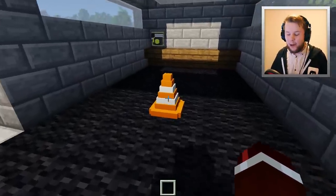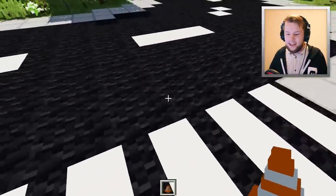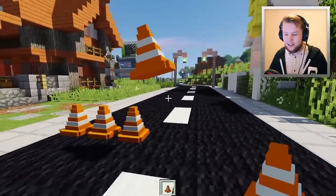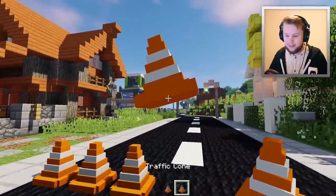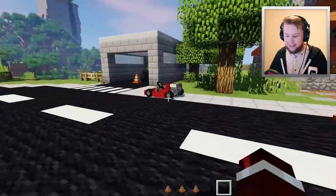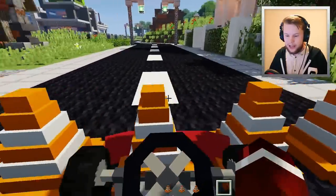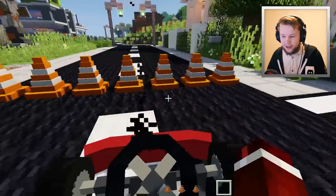Let's take this back to zero to one hundred right now. This cone has some very special properties — it can actually stop traffic. If we place some cones across the road here and get into our go-kart, you'll see that if you try to drive into them, you can't actually get past these traffic cones.